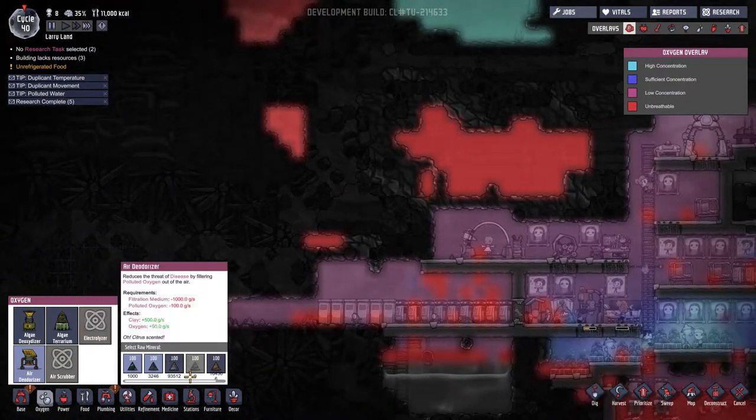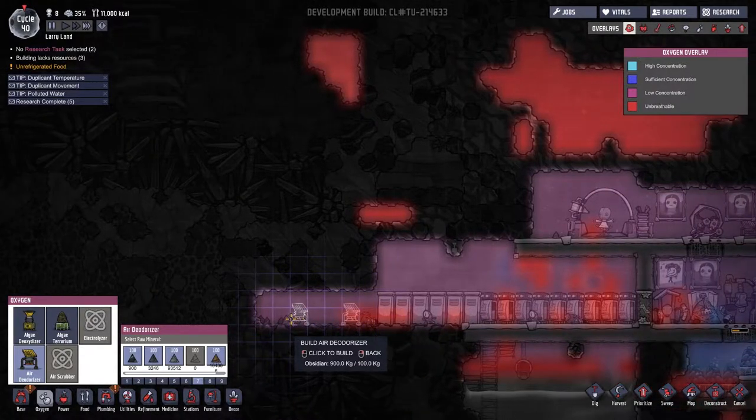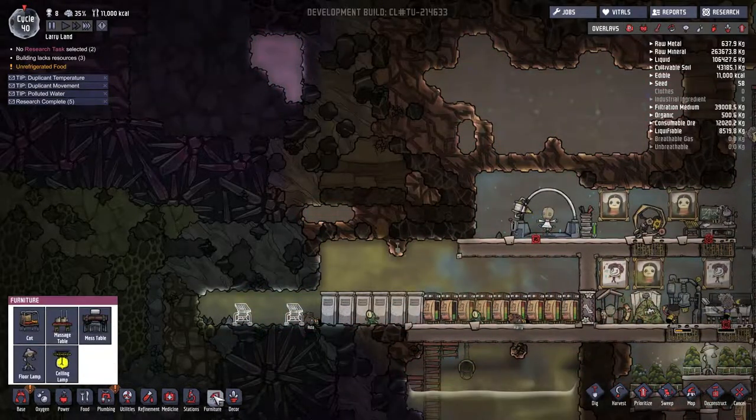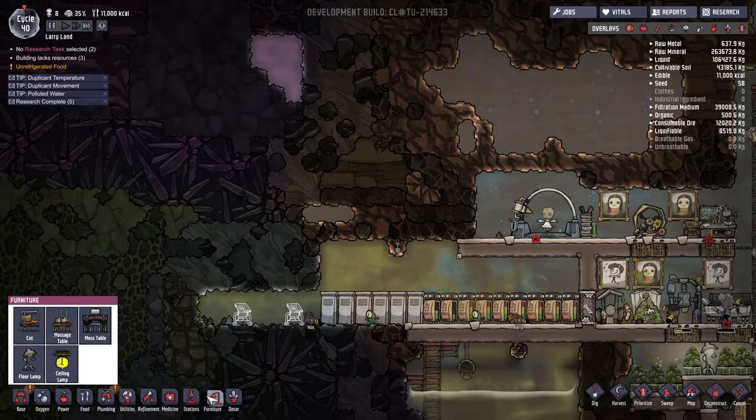Where is my priority? I want to... There it is. Let's build some air deodorizers out here. Also, we need to make some more memorials for those bodies. We need to inter the bodies somewhere.